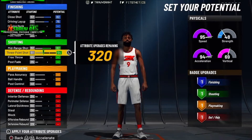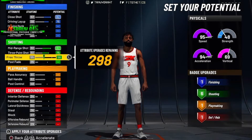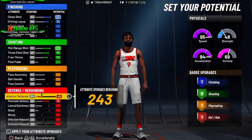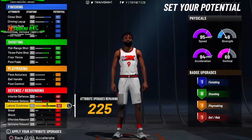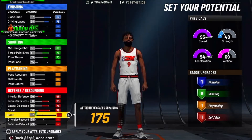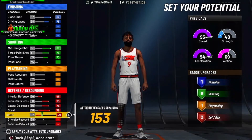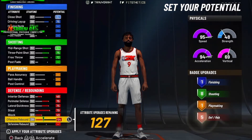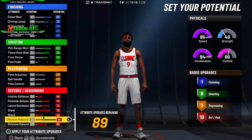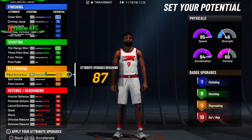We start off by bringing the close shot and the driving layup up, and we're ignoring the driving dunk, the standing dunk, and post hook for now. The key for this build is to be able to shoot, dribble, and play defense really well — which is something I wanted to do since the 2K17 through 2K19 vibe, obviously not 2K18.